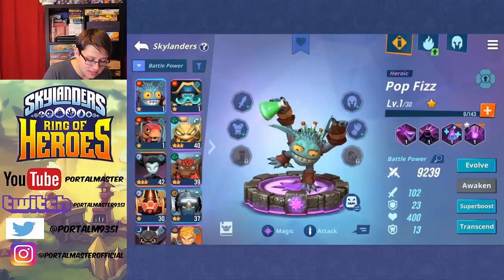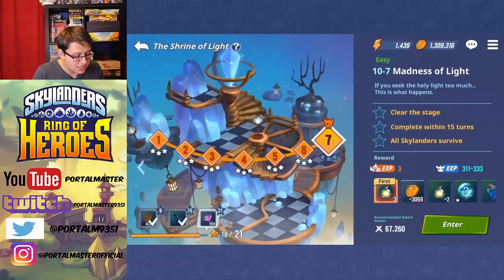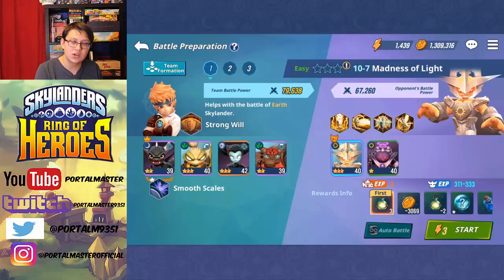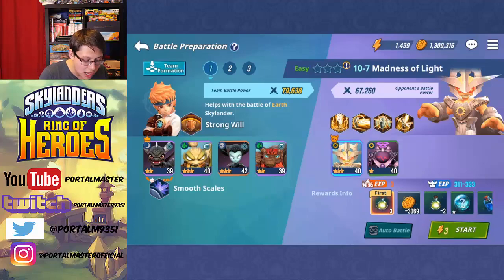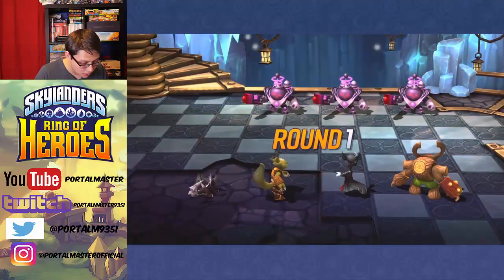We're still sitting at like 37,000 gems, which is just an insane number of gems. While we didn't get any super boosts for Skylanders in our active party, it's not a big deal because we did still get some awesome summons. Luminous has a suggested power level of 67,000 and we're at 79,000 — I'm not really worried, but he was very difficult in the original game, so we'll see if that holds now.